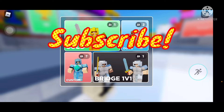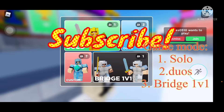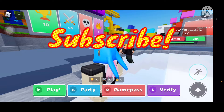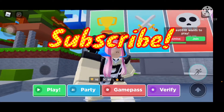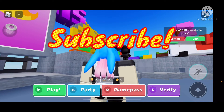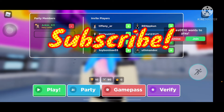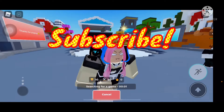You can pick solos, duels, custom, or bridge 1v1. I have ten wins on this account because I just started playing. The party UI is a bit different — you have to press the plus button to set it up. You can choose solos, duels, custom, or bridge 1v1. I'll just play some bridge 1v1 for now and see how it goes.